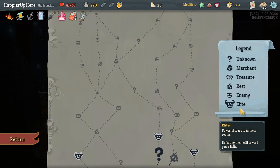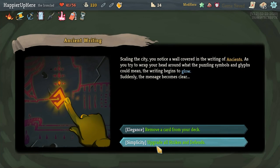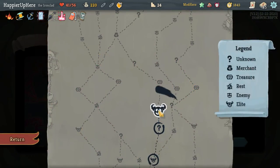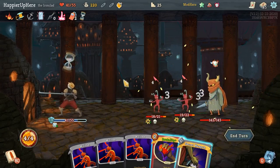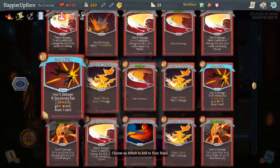Really hoping the next shop has Mind Blast. I don't think I need to remove anything — just upgrade all Strikes. I should have removed the Writhe though — I just realized that was a mistake. I hope it's not going to cost me too much. I should have removed it because I already had five curses.